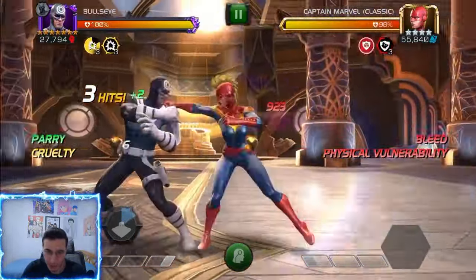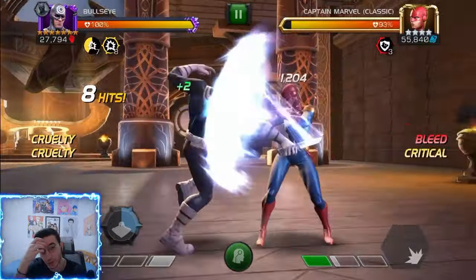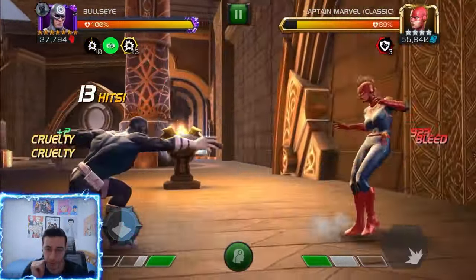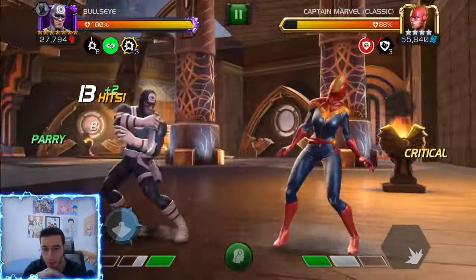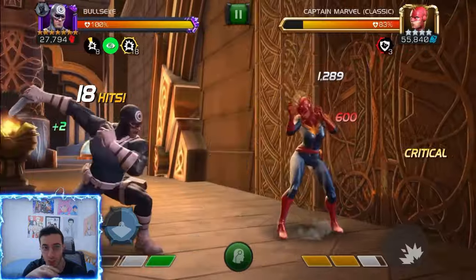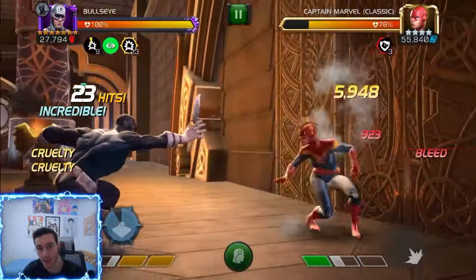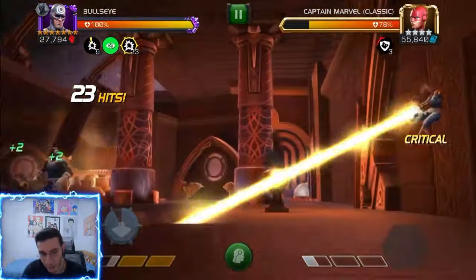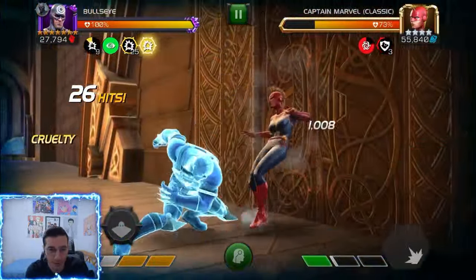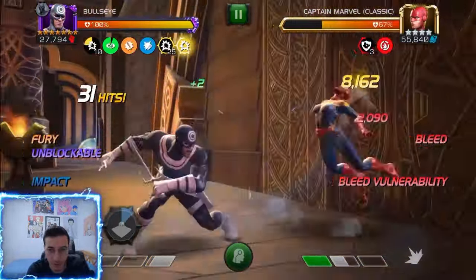There is a certain rotation I like doing. Basically, you want to get to under Special 3 so that you pop the Special 2, and then with the passive stun you get to that SP1. Then you can pause your killer instinct before it goes away, and that's going to allow you to do like an extra evade, which will give you that fury if you have a special ready.